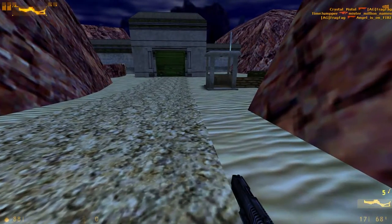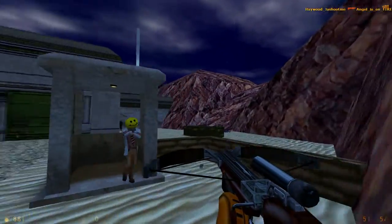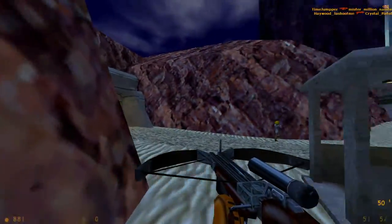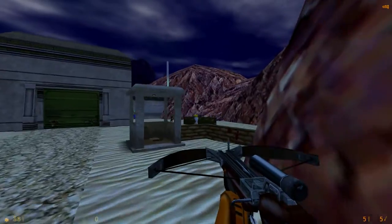I think this might be the biggest of all these Deathmatch maps in that version. I saw maybe Stockyard — or not Stockyard, Stockyard was cut down. Snark Pit, which is actually one-to-one the same as the original PC map, as far as I'm aware. So anyway, regardless of that, let's grab the crossbow — and obviously the crossbow's gonna be really helpful, I don't really need to tell you that.